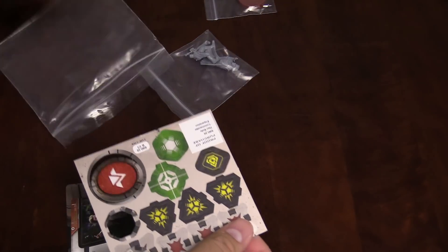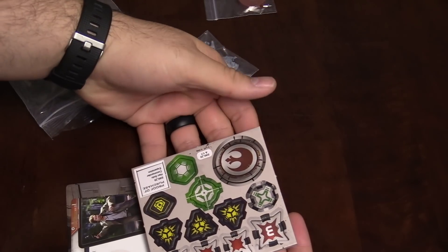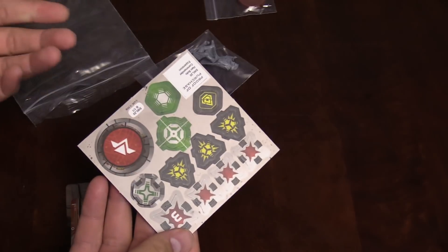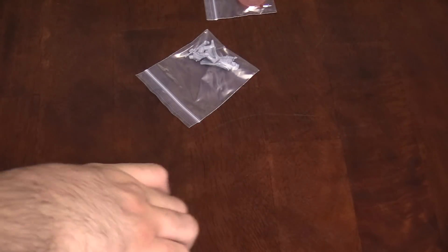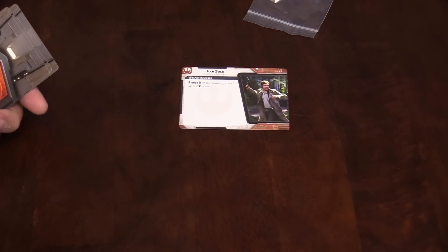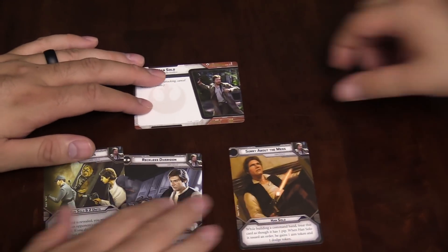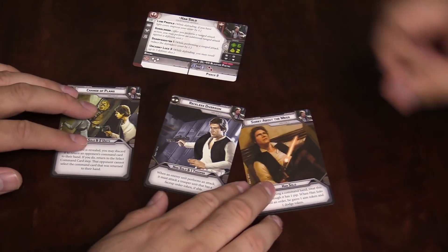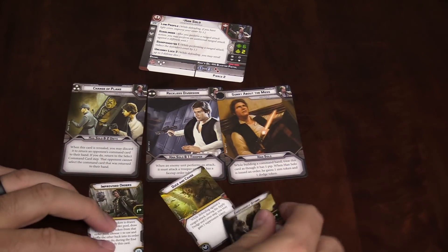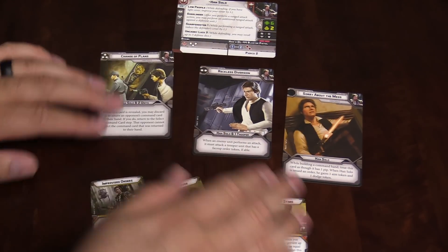The punch-outs are already punched out — look at that. So we have all the punch-out stuff, some tokens for Han. I'm going to lay out these cards so we can take a close look. Because this is a commander expansion, you get the orders and some upgrades as well. So Abe, what do you think so far?